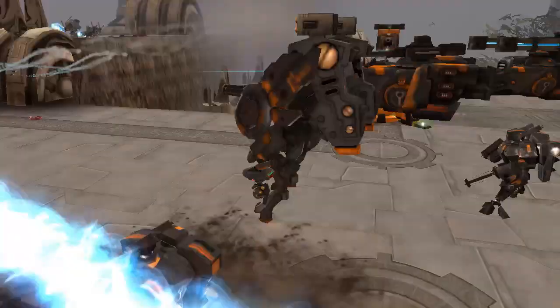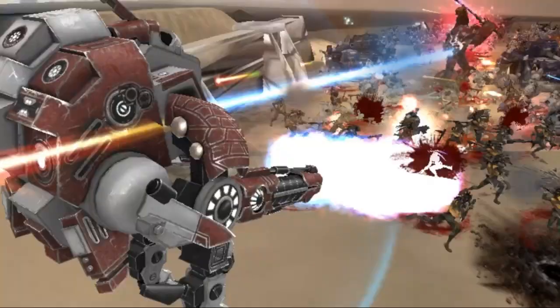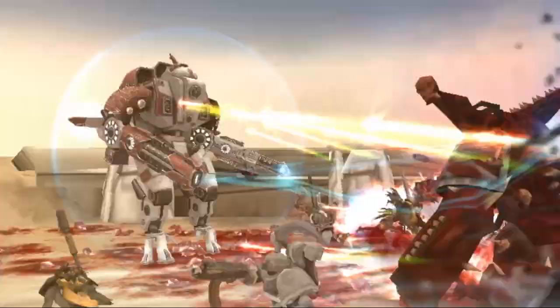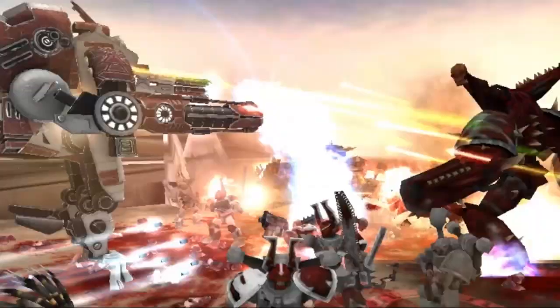The XV-109 Y'vahra is a close-range suit designed to blast away enemies that come too close. It is effective in shock attacks and best accompanied by other battlesuits for a devastating surprise precision strike.